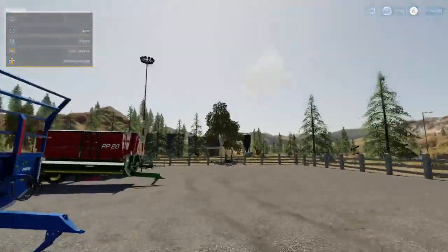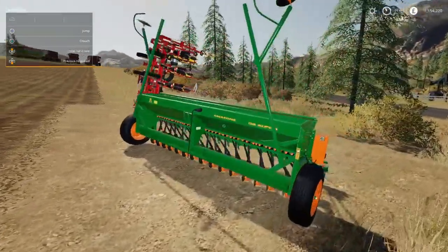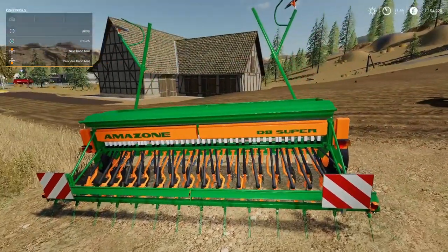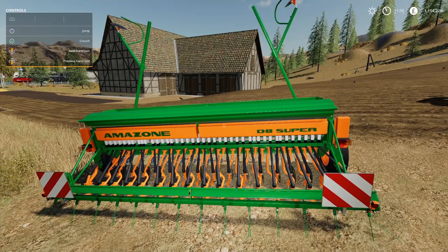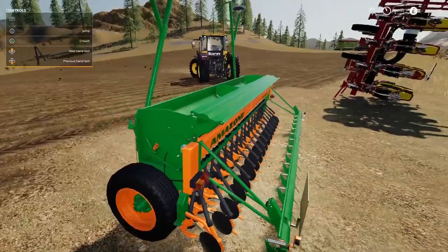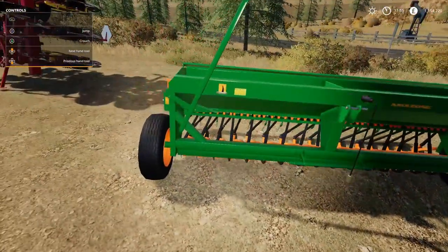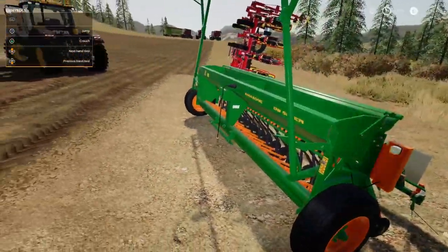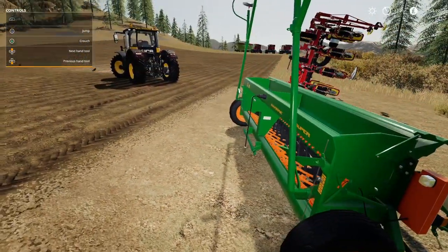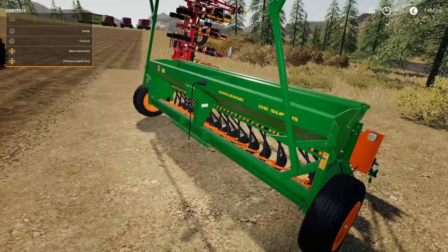Next we're looking at the Amazon D840 — nice looking mod, exceptional detail. 16 grand to buy, minus five on the slot count, will hold 1,000 liters of seed. You can't fertilize with this one. You need 110 horsepower to run it and you can have optional wide tires. It's four meters wide. You can also use this with some of the other cultivators that attach to the tractor.